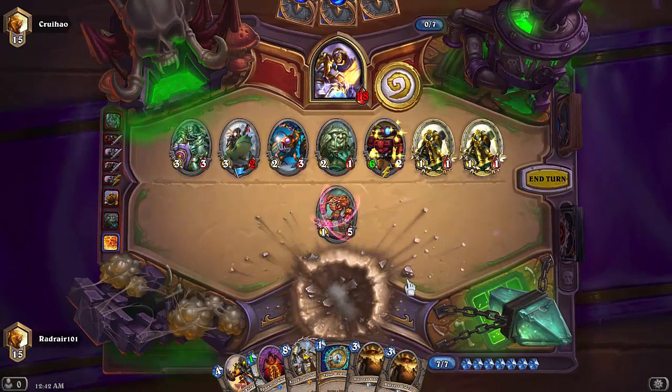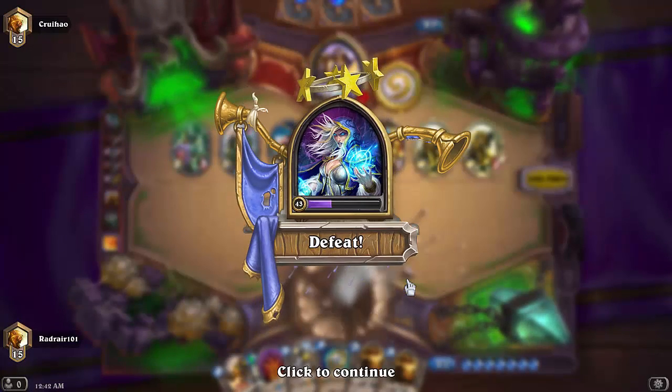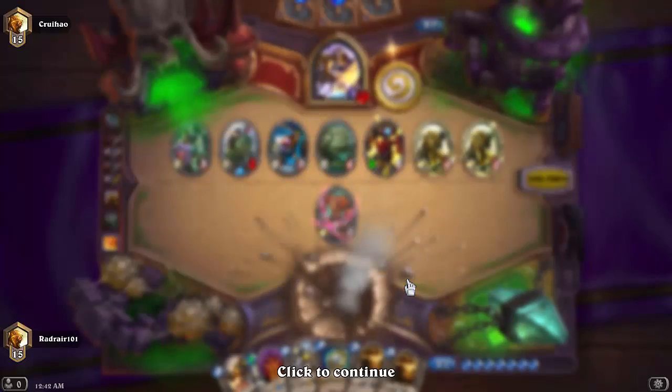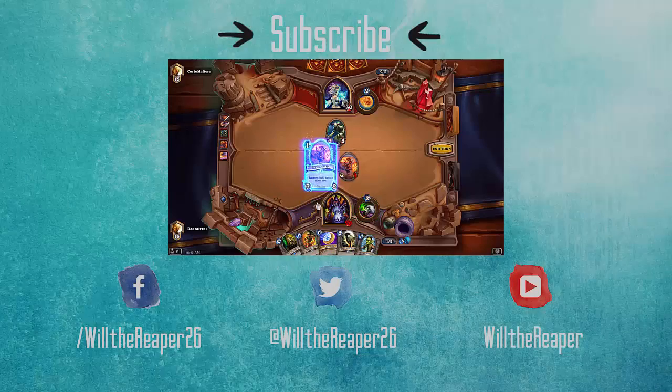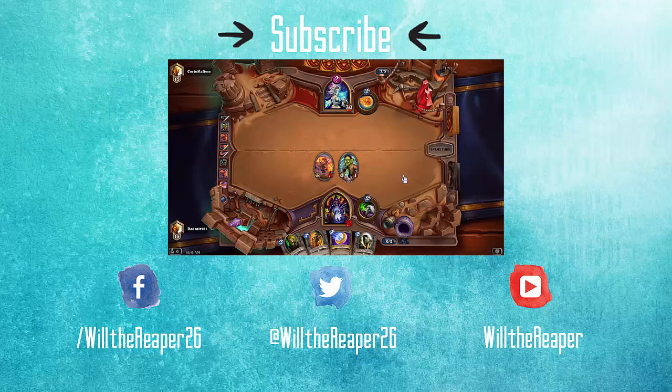We don't have Flamestrike. Losing that star is so devastating. Now we're down at pretty low health. I could always use the coin next turn to go for Knife Juggler and Direwolf Alpha. He's gonna trade and probably pick up my other one.